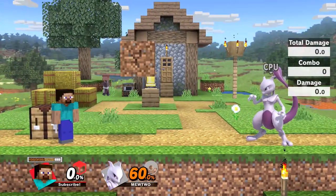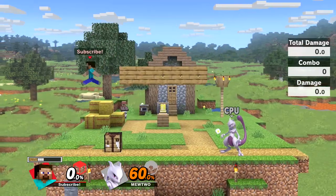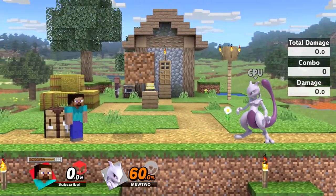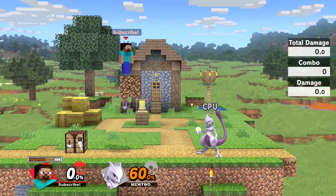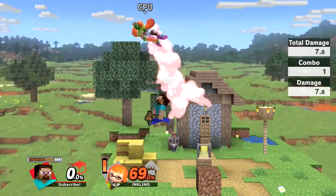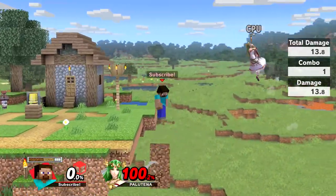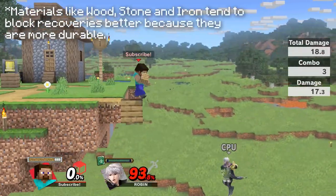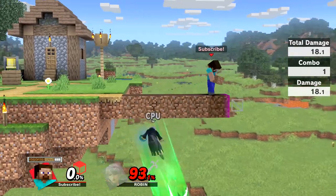Dirt is the weakest block, decaying the quickest, and will always be placed first when building. This is followed by wood, then stone, and finally iron. The blocks will naturally decay while idle; however, they will decay much quicker if a player or object is standing on them. Building has some basic uses such as extending a juggle or combo. It can sometimes block specific characters from recovering, such as characters with teleporting recoveries or linear recoveries with no hitbox. Know that it is very inconsistent and can be outmaneuvered by your opponent. It is usually better to rely on ledge trapping, which is something Steve excels at.